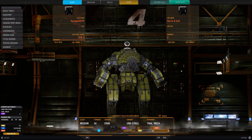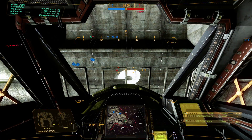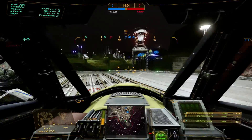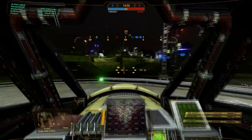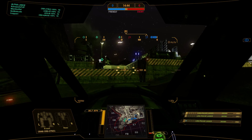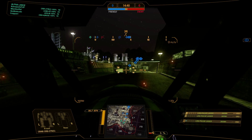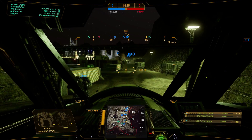For our first match we're dropping into Mining Collective. Mining Collective is a very brawly map - it's just a lot of short sight lines. Our max sight line is like a few hundred meters. It's a very good map for short-range missiles and large ballistics, but unfortunately we don't have those - we have large pulse lasers, so we're going to have to find a nice place to use them.